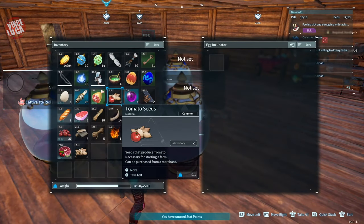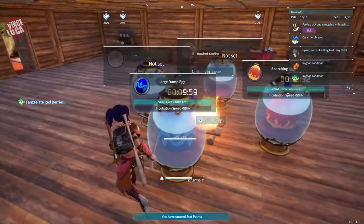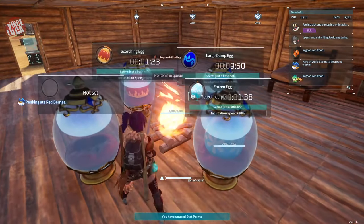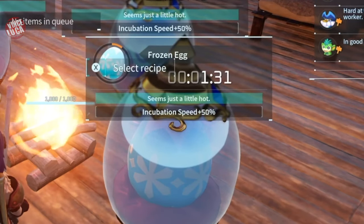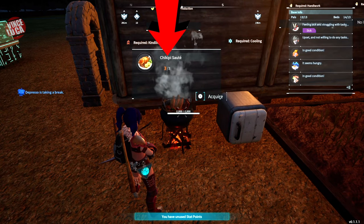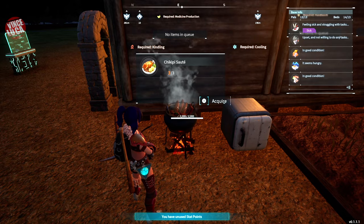Speaking of fire, if you have egg incubators — where you put your eggs in and they become your pals — if they're next to fire they're going to incubate a bit faster, because warmth actually helps eggs hatch. Put some fire next to them and you'll see the incubation speed get a bonus, maybe 50% or even 100% if you have a lot of fire. Another cool tip: if you have food in a cooking pot or campfire and you don't need it, leave it there — it's not going to rot and it's not going to burn until you pick it up. That's a good way of storing food.